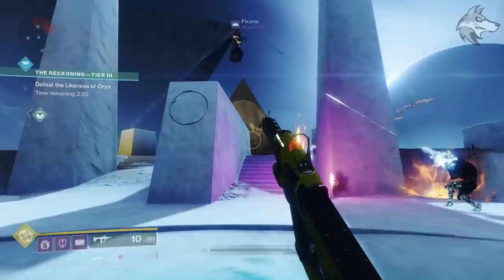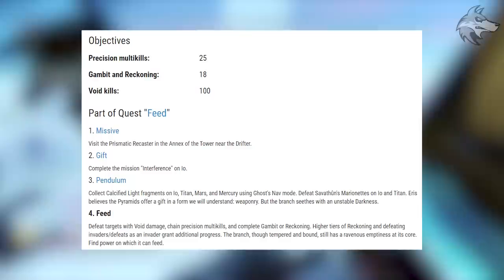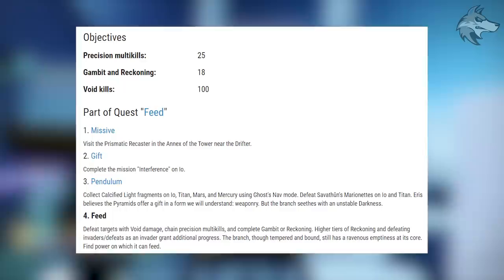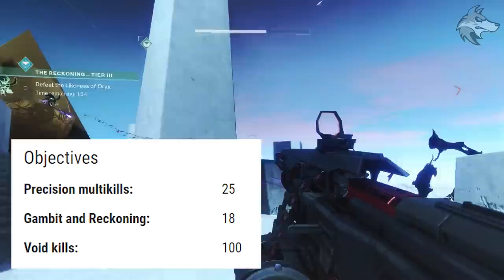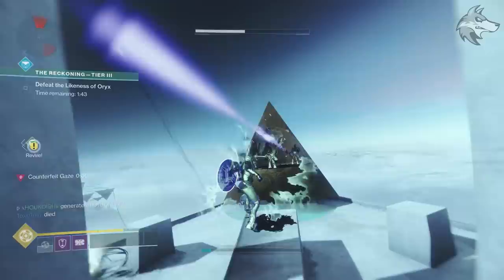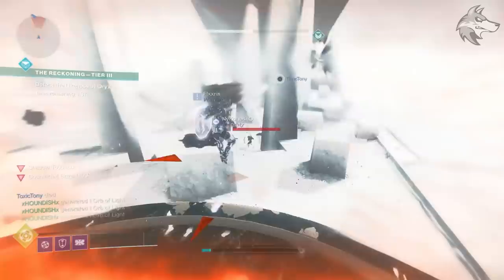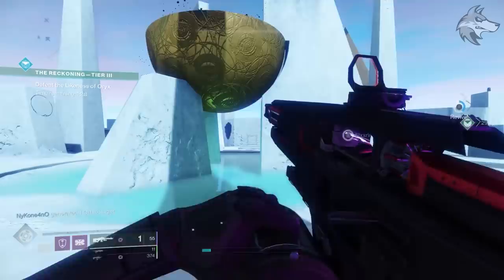For step four, it's something we can be pretty ready for from the start. Step four requires completing Gambit matches or Reckoning runs to score 18 points. Higher tier Reckoning completions, as well as defeating Guardians in Gambit, will grant the most progress. Most likely, in a good team, tier three Reckoning is going to be the fastest and most reliable way for everyone in the fireteam to get all of the match completions done. The step also requires 100 Void kills, which can be done very easily in Reckoning, as well as chaining 25 precision multi-kills. You can throw on Void weapons — things like Recluse, which is also great for precision kills — and a Void heavy machine gun like Bane of Sorrow, Hammerhead, or Temporal Claws. With that equipped and running Reckoning, it should be a very reliable place to smash this step out.